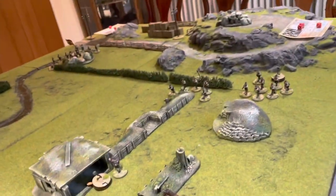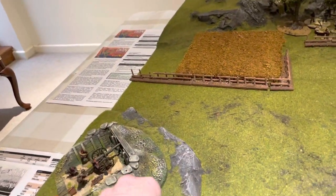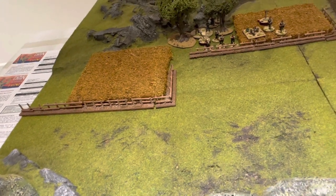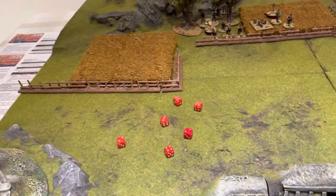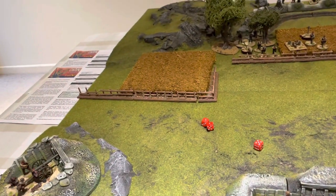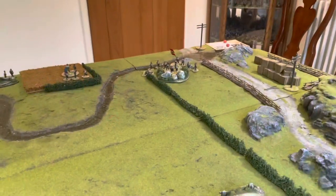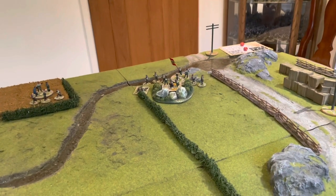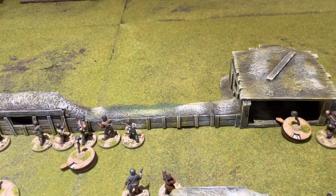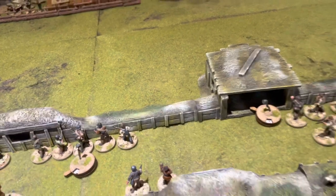A unit opens fire against the Nationalists coming in from the right flank but fails to cause any casualties. The field gun fires again against the units in the woods under sustained artillery fire: needing fours to hit — three casualties in the open, a five is another kill. Not enough to break those units, but they're teetering. With two twos used as a senior leader activation, the two heavy machine guns wipe out a pinned unit — it already had five shock, down to two men, triggering an auto-break. They rolled a nine and fled off the table.